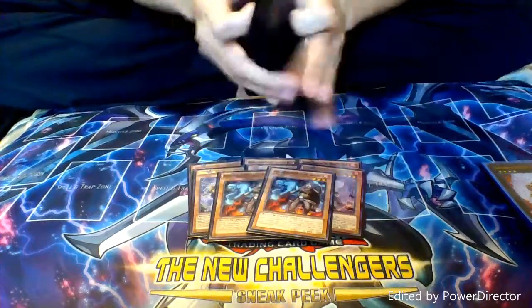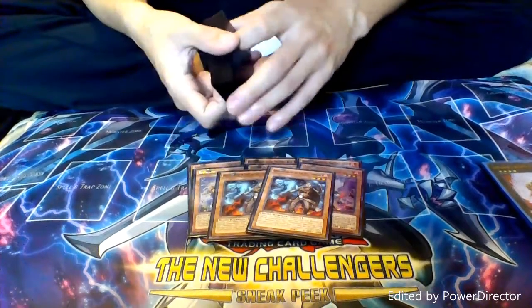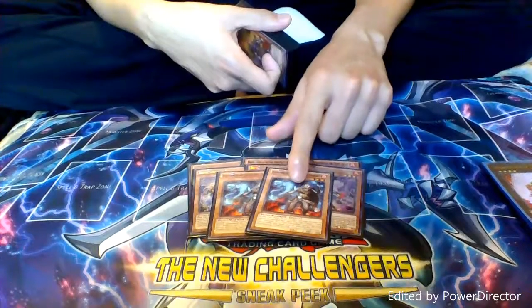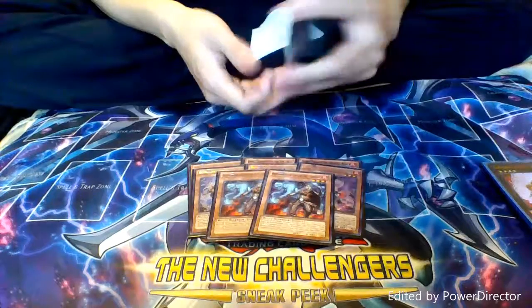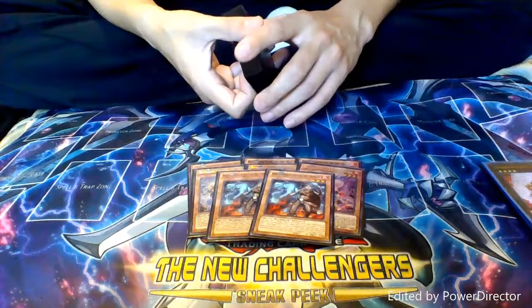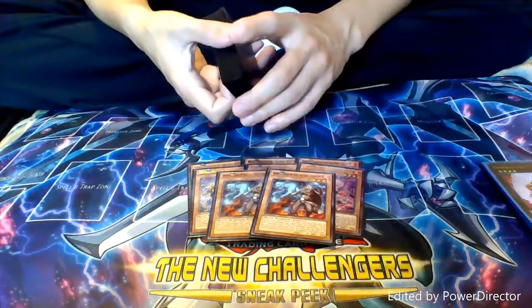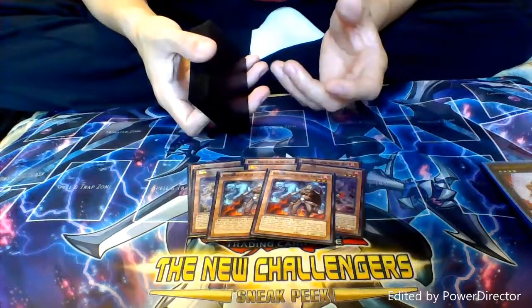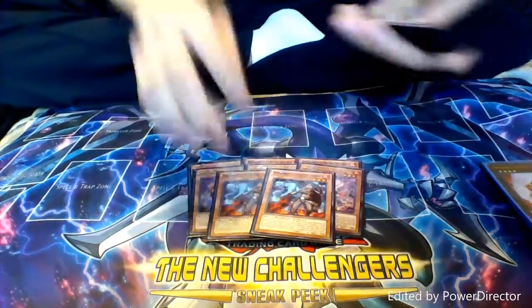Next up, we have two copies of Leopard, who's a level three in the deck. You tribute him and you search for a Fire Formation spell or trap. I actually want to bump him up to three, but I couldn't find a third one. So I might go ahead and cut one of the Bears or just find some way to make space for it, because I like to put emphasis on the three-axis version over the four.